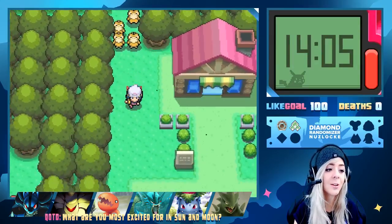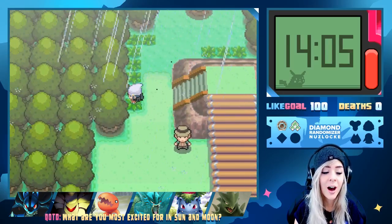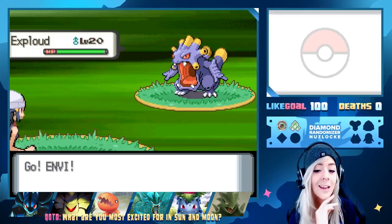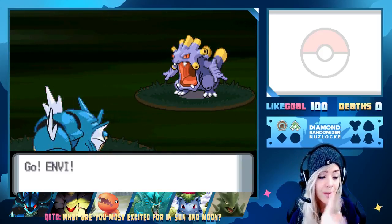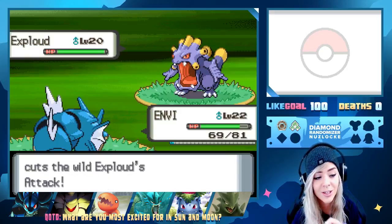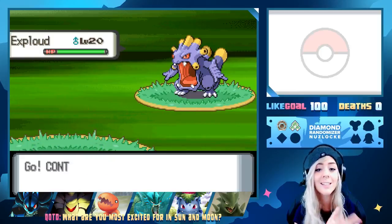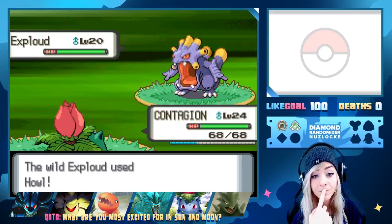Route 215 encounter — level 20, these mons are getting powerful. I feel like I'm going too far but we have another encounter here. I'll probably end it off after we catch this thing. Don't doubt yourself — we're going to catch this Exploud. Not gonna Thrash because we'll probably take it out. Going out with Contagion — this Exploud is kind of scary. It's our highest level mon.